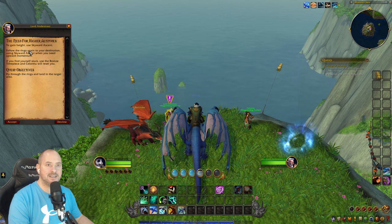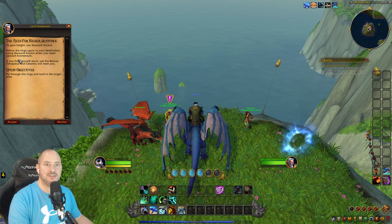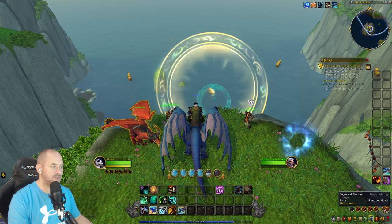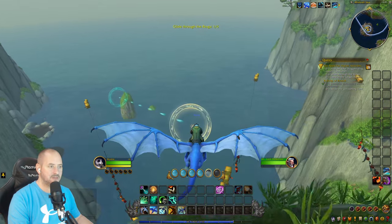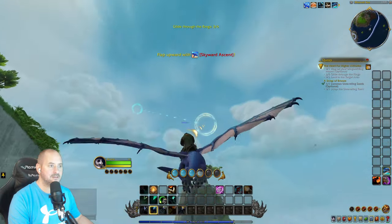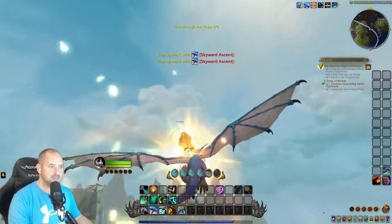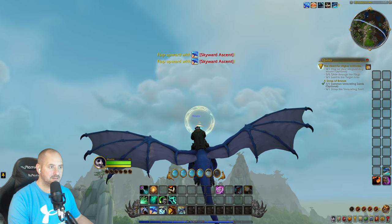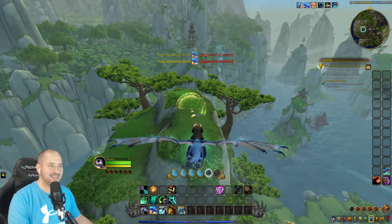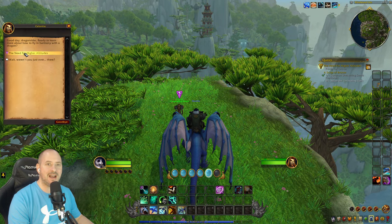Next: 'The Need for Higher Altitudes — to gain height use skyward ascent.' Follow the rings and use skyward ascent when you need upward momentum. Skyward ascent is number two. Missed a couple of rings — speed is intense — but we made it eventually. Nearly got killed doing this.